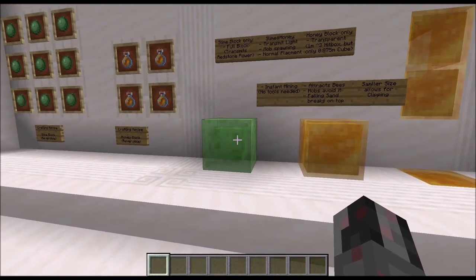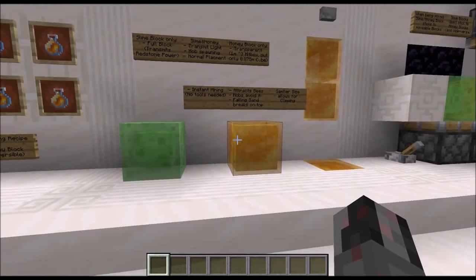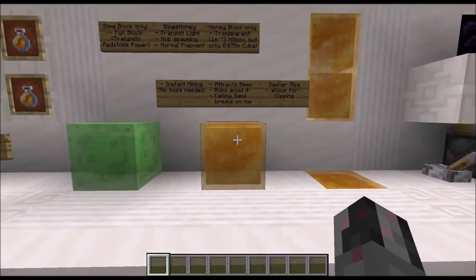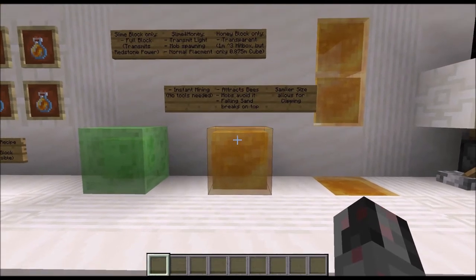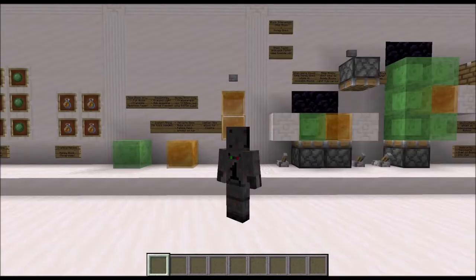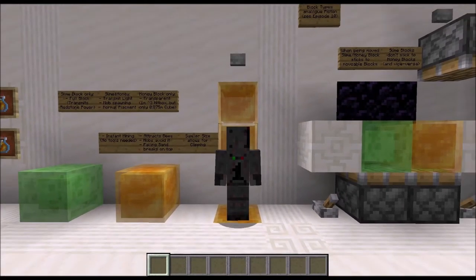The slime block is a full block, so it can transmit redstone power. The honey block is not a full block — it's a transparent block — which thus cannot transmit redstone power. Although the hitbox when you are looking at it looks like a one meter cube, the actual hitbox is a cube with a side length of 0.875 meters, meaning that if you walk on top of it you will actually fall down a tiny bit, as you can see here.